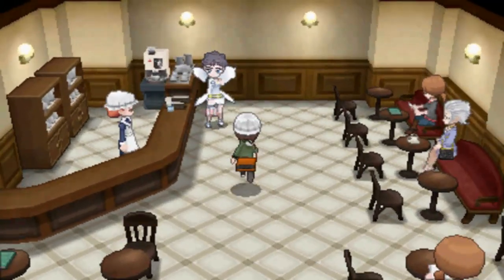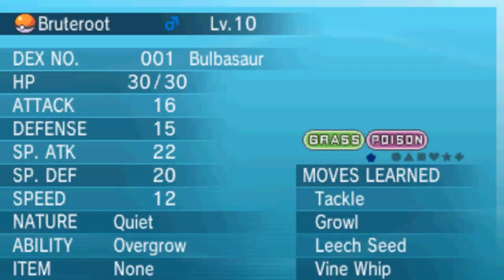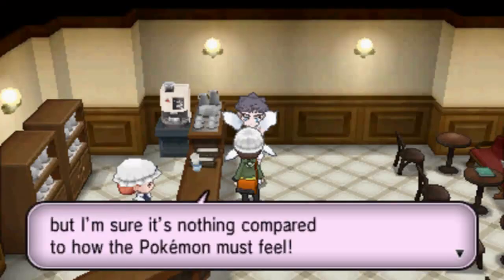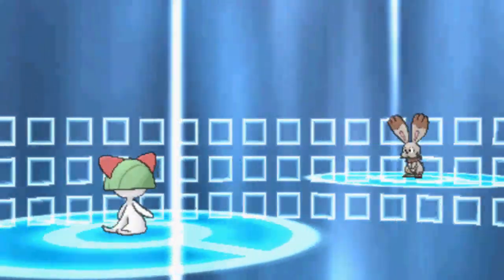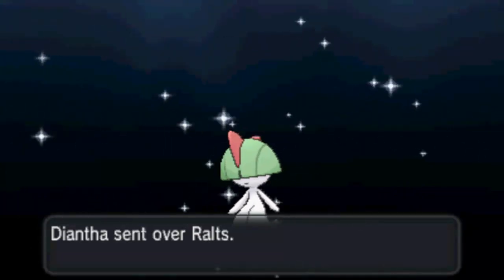As you can see, Diantha is chilling back here. What you can do with Diantha is actually trade a Pokemon. You can give her any Pokemon you want - I'm going to give her this Bunnelby. I'll give her this Bunnelby and what she'll do is give you a Ralts, and that Ralts is going to be holding the Gardevoirite. She pretty much gives you a Mega Evolution in a sense, because she's giving you a Ralts which can evolve into Gardevoir and it's holding the Mega Stone. So that's pretty awesome - free Mega Stone!